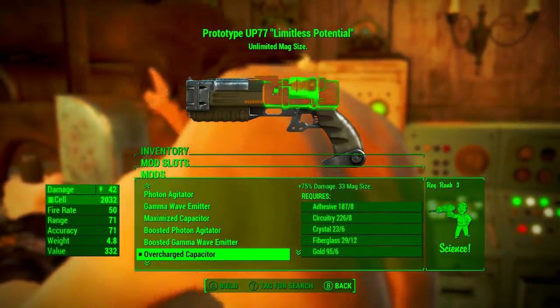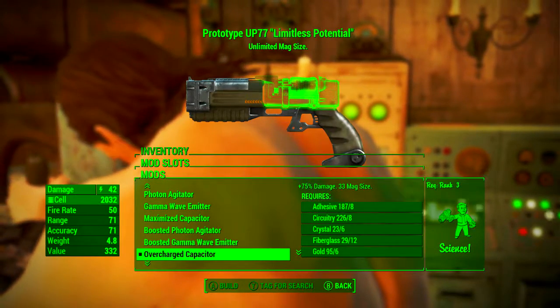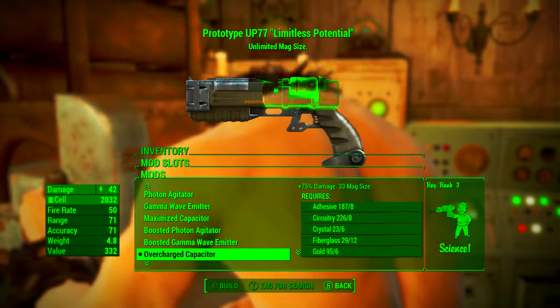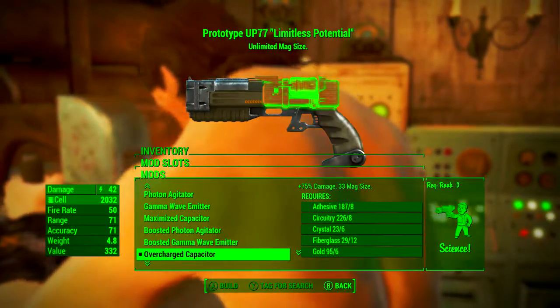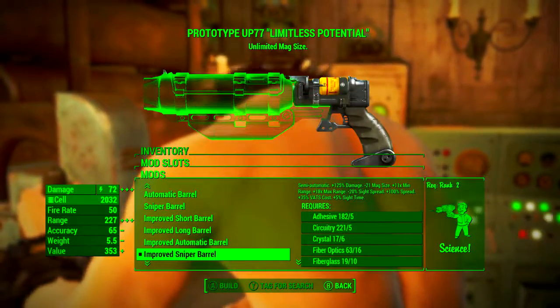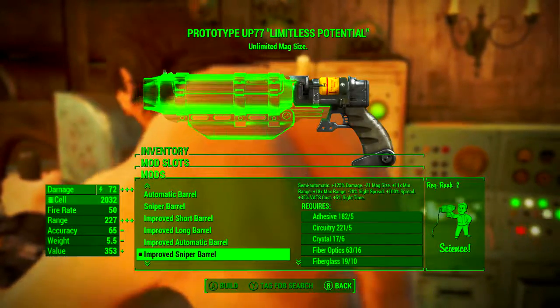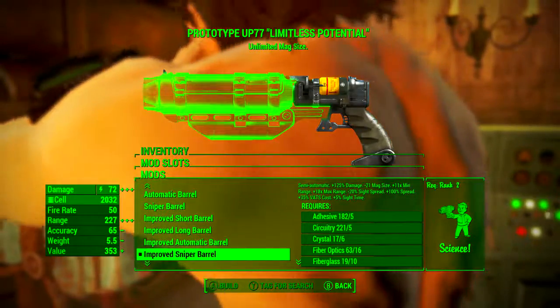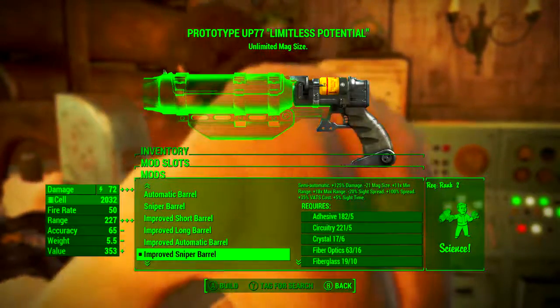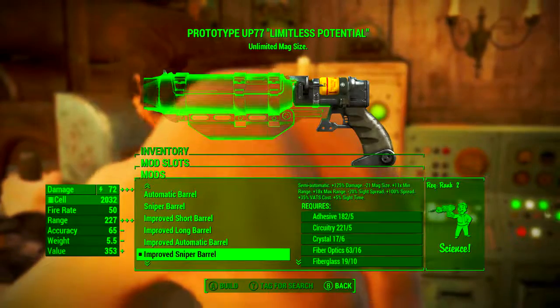In the first slot we're going with the overcharged capacitor. This increases damage by 75% and increases magazine size to 33, but that doesn't matter — more on that later. For the barrel I'm personally going with the improved sniper barrel, as I want as much damage as possible. This makes the weapon semi-automatic, increases damage by 125%, and reduces magazine size — again, that means nothing.